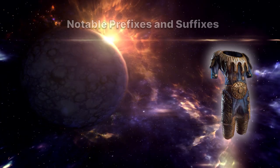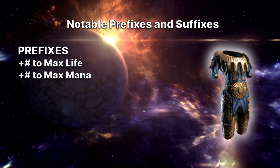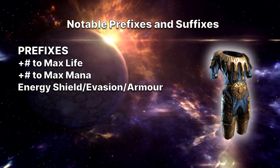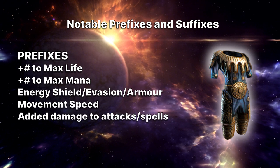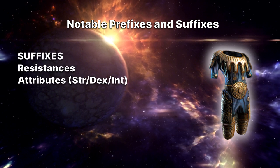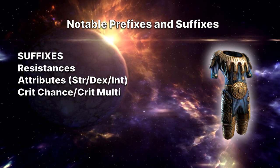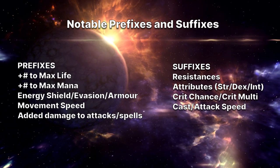Let's go over some prefixes and suffixes — these are the ones I consider most important. For prefixes, we have life, mana, energy shield, evasion, armor, movement speed on boots, as well as added physical or elemental damage to attacks and spells. For suffixes, we have things like resistances, attributes — strength, dexterity, intelligence — crit chance, crit multi, cast and attack speed. There's a lot more, but these are just some of the most important examples.